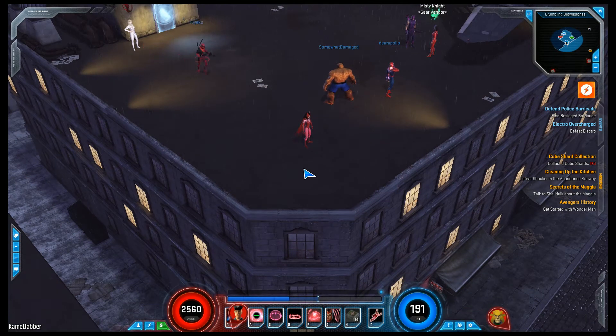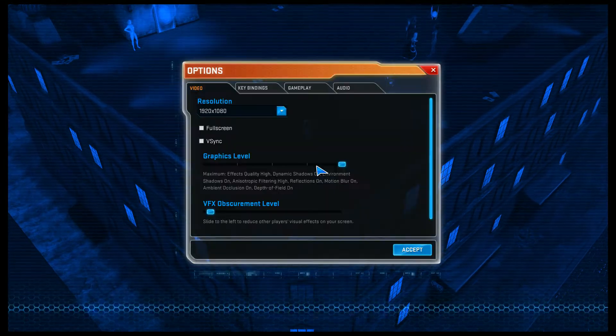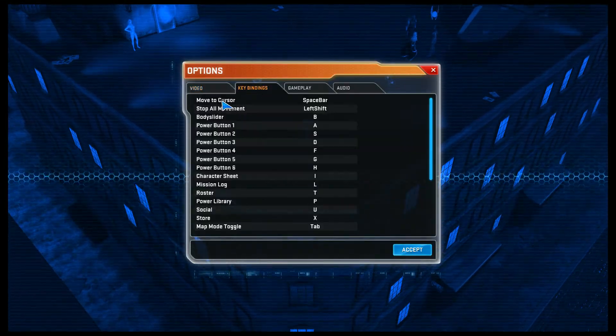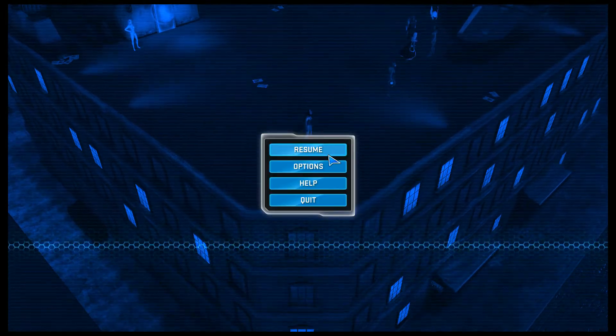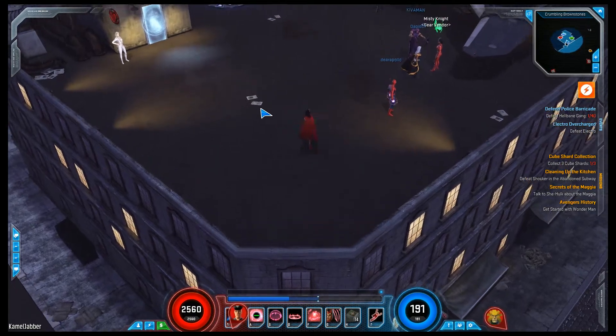Quick video of this movement, quote-unquote, what I feel is a bug issue that I'm having. So I use both mouse to move and I also use the keyboard to move. My keyboard to move is mapped to my spacebar. So I move with my spacebar and I also like to move with my mouse.